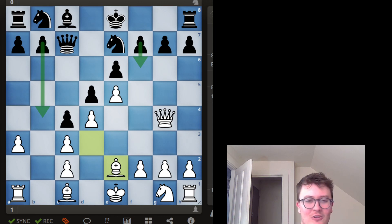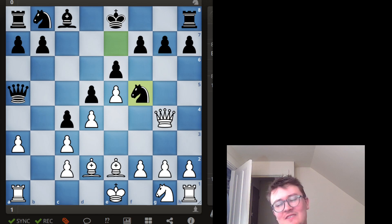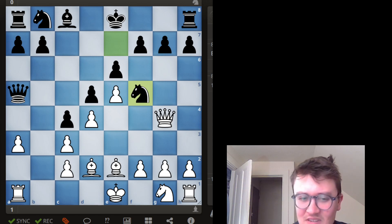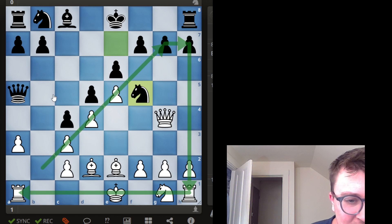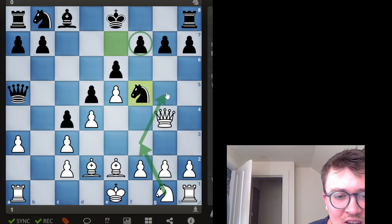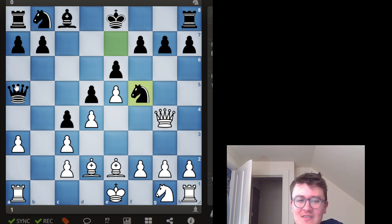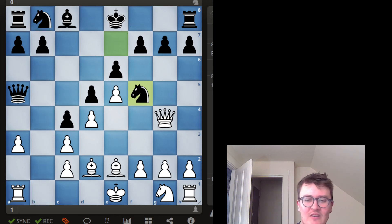He goes Queen a5 and I just develop with Bishop d2 — I'm just trying to develop my pieces without thinking too hard. The general idea is that my pawns are pointing toward the kingside, and sometimes white's actual plan is to target f7 — sometimes you can win that f7 pawn in certain lines. Black can play on the queenside with a passed pawn, creating what I'd call a 'vacuum' — where both sides play on opposite wings independently.